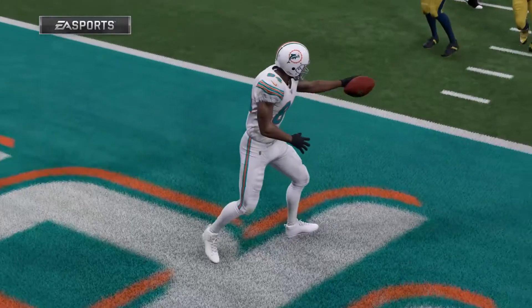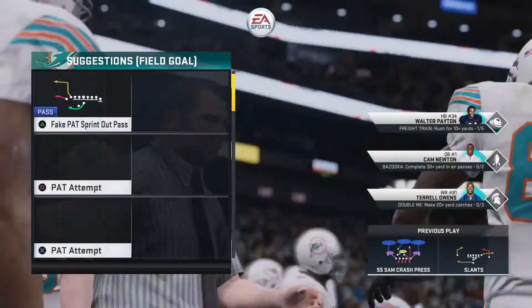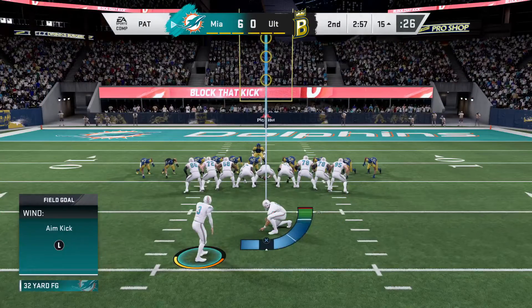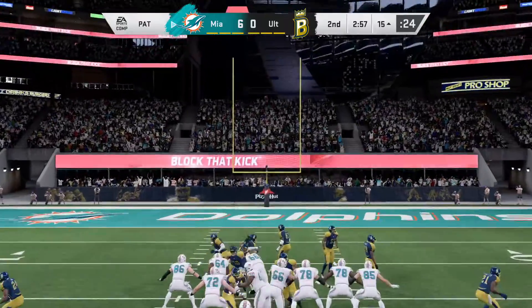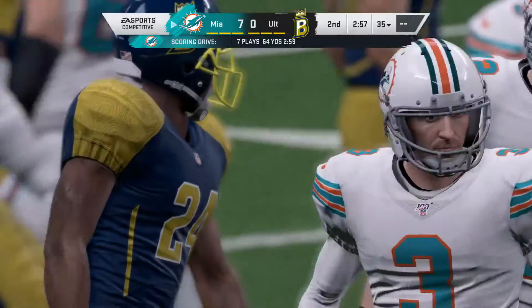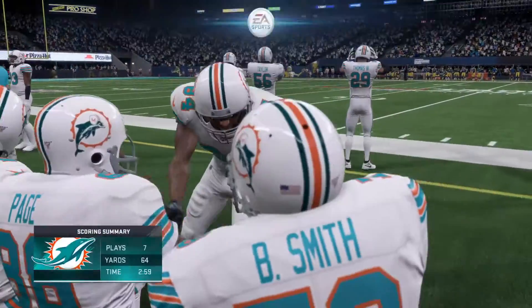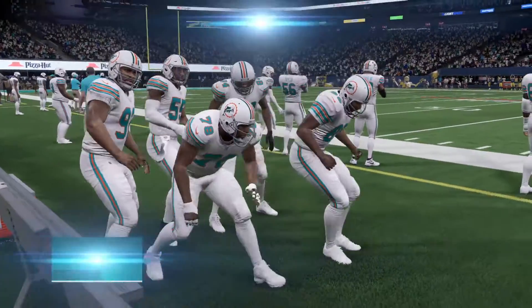There was no going through the progressions on that touchdown pass — nor was it necessary. His receiver won that route early, presented himself, no reason to wait — go ahead and put it on him and score a touchdown. Kai Forbath on for the extra point, and that makes it 7-0 Dolphins. That was a seven-play drive all told, ending with a touchdown.